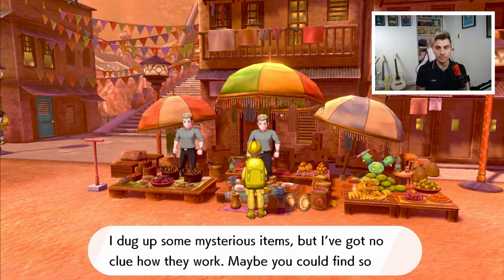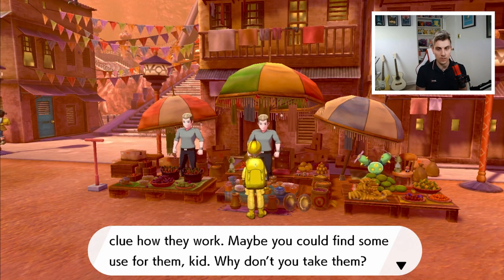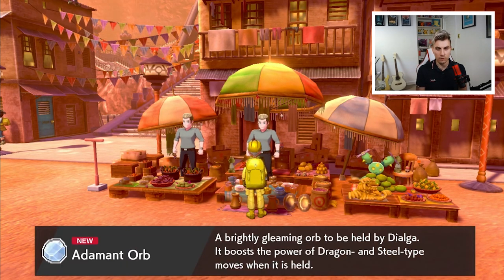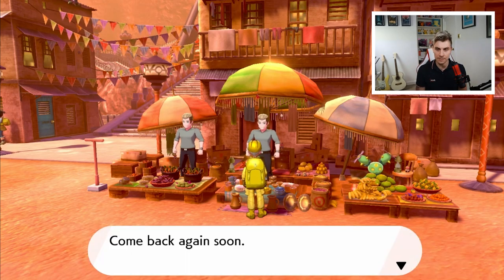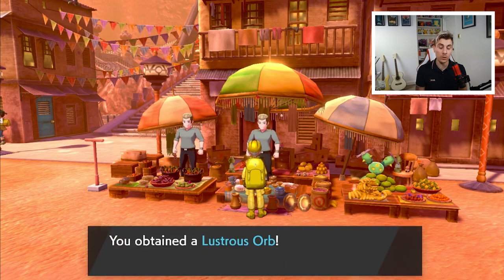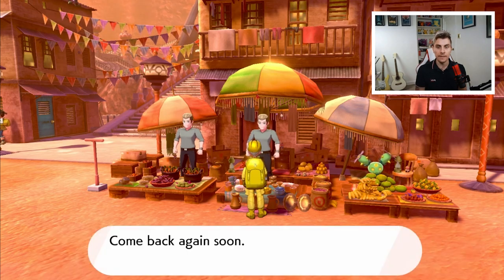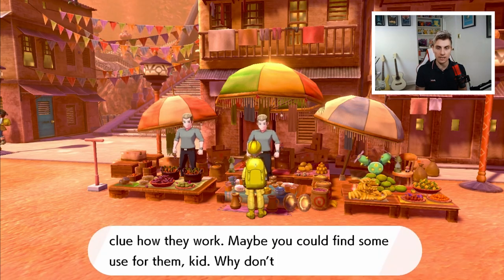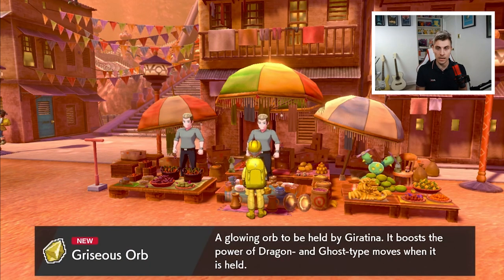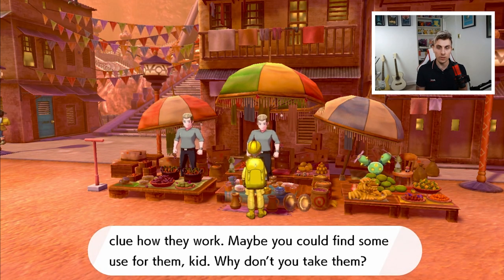Coming back again, the trader gives us the Adamant Orb — that is going to be for Dialga. If you just keep talking to him, he will just constantly give you the items you need. We'll get the Lustrous Orb, which is Palkia's item, and then we are going to get another item — the Griseous Orb, which is for Giratina.